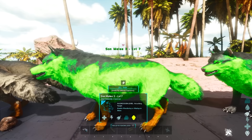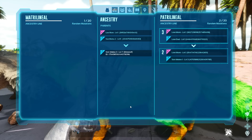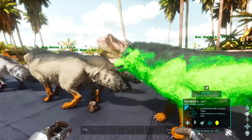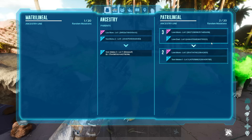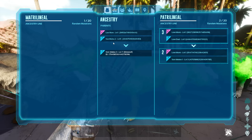Again we breed this male with his mom that had 0 mutations and we got another son with 3 melee mutations, stacking all the mutations from before and adding a new melee one on top. This son has a very interesting ancestry: 2 out of 20 on the patrilineal side and 1 out of 20 on the matrilineal side. This means every mutation can come from either the father side going into the patrilineal, or the mother side going into the matrilineal. In this case the mutation for melee came from the mother's side, but the male's mutations from the dad stacked too — making 3 total even though it's split.